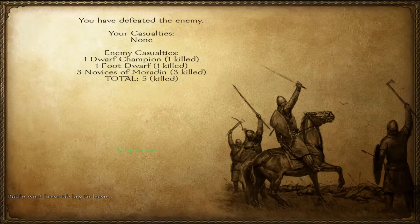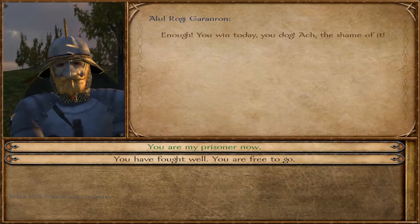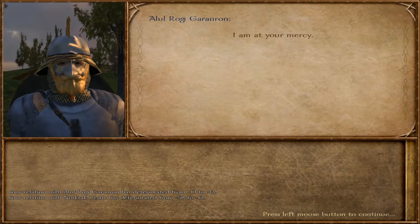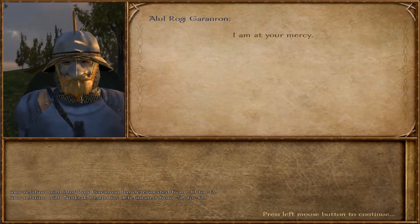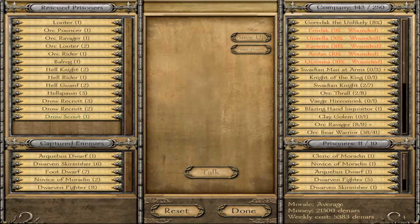No casualties! Kill them all. Yes! Rogi Garanron — you win today, you dog. You are my prisoner now, dwarf. At our mercy. We only lost 29 people in that fight — not bad at all. Let's go about replenishing our ranks. As per usual I will not make you watch me do all of this, and I will come back if there's any sweet loot or when we're done.